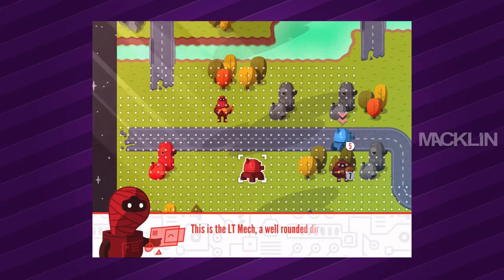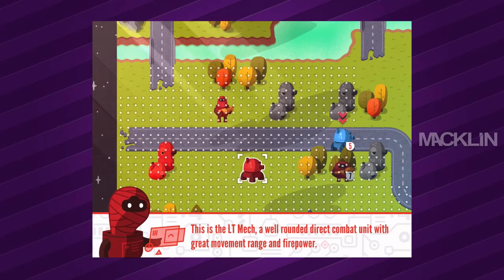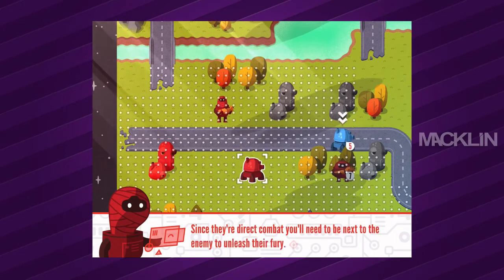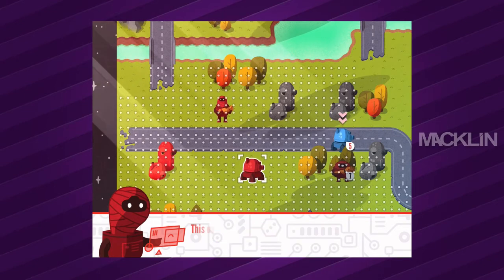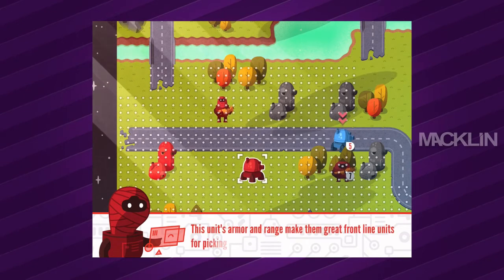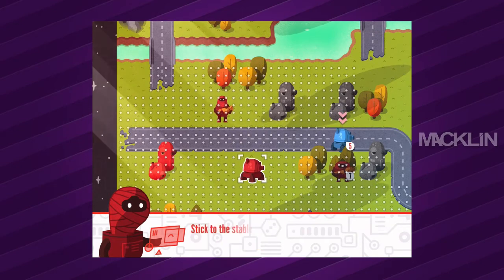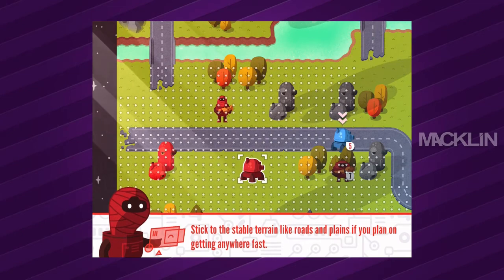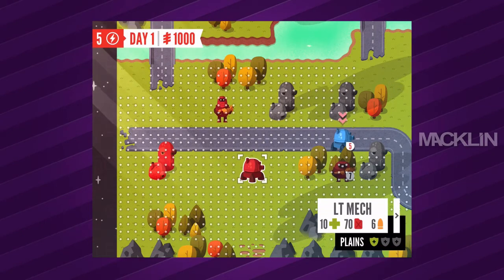This is the LT mech — a well-rounded direct combat unit with great movement range and firepower. Since they're direct combat, you'll need to be next to the enemy to unleash their fury. This unit's armor and range make them great front-line units for picking fights. Stick to stable terrain like roads and plains if you plan on getting anywhere fast. The different terrain can actually slow down your movement — that's kind of cool.